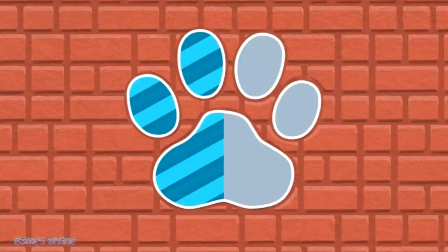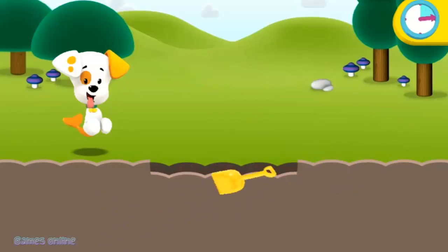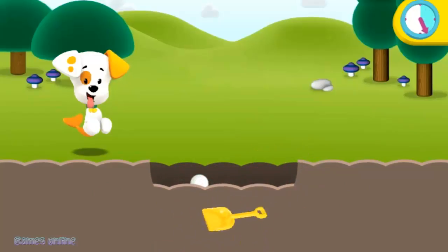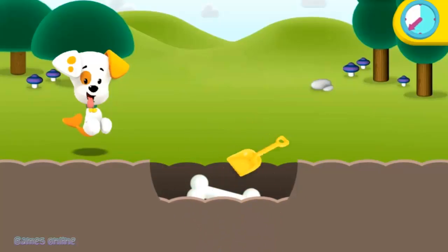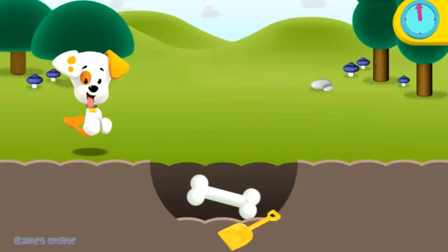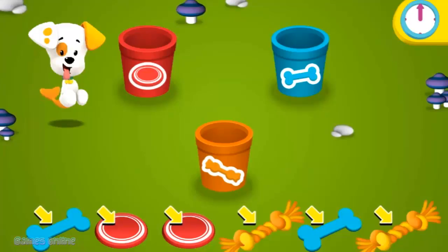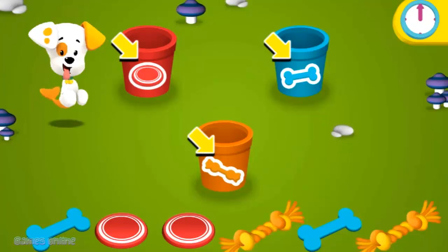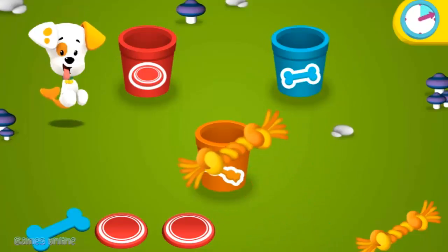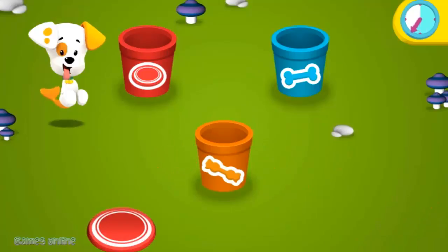Play with Bubble Puppy! Move your mouse over the dirt to help Bubble Puppy dig up his bubble bites. Go! Keep your eye on the time. Time's up. Nice try. Click on the pop toy, then click on the bucket with the picture that matches. Go! Keep your eye on the time.